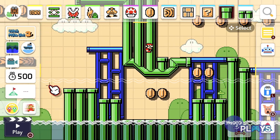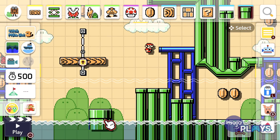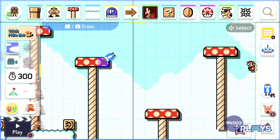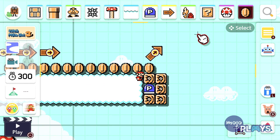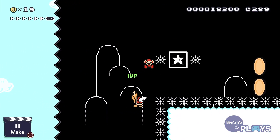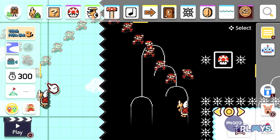Since the original game utilised the Wii U gamepad for designing levels, ideally the best way to build new levels would be to use the Switch in handheld mode. Creating levels this way feels nearly identical to using the gamepad, even if you don't have access to a stylus. It is possible to create levels in docked mode, and you can get used to the shortcuts mapped to all the buttons, though it's not the ideal choice. Still, I was able to put together an average stage in about 40 minutes once I got the hang of all the features.